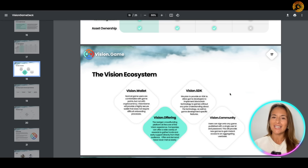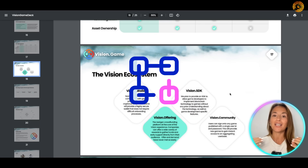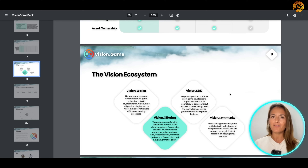The Vision Software Development Kit is a state-of-the-art development kit. It allows developers to easily integrate on blockchain without any prior knowledge about the technology. It makes it super easy for developers to focus on what they are good at — creating amazing games.